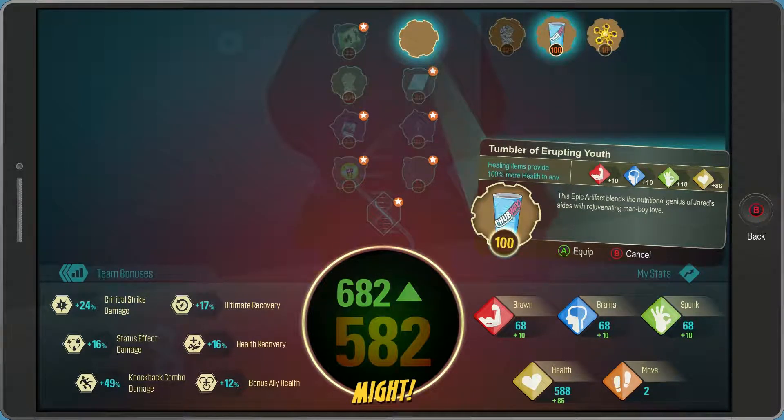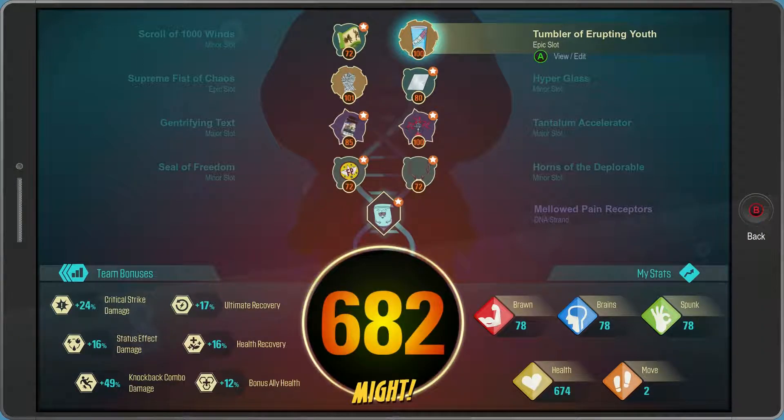To be honest, you should pick this up almost naturally given the amount of different artifacts you get in the game. But you need to make sure that your might goes over 600 and the achievement will pop. Just before the end of the game you should have enough artifacts — if not, you'll get it once you've finished the game anyway.